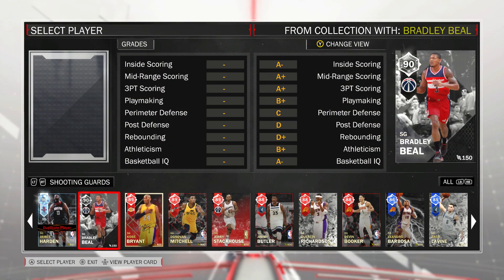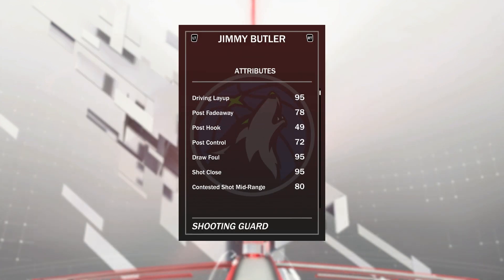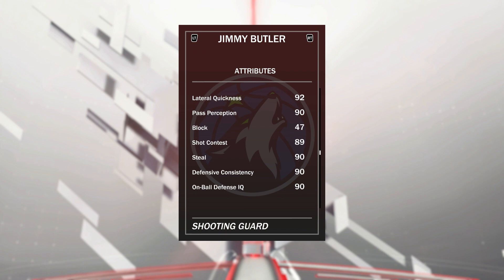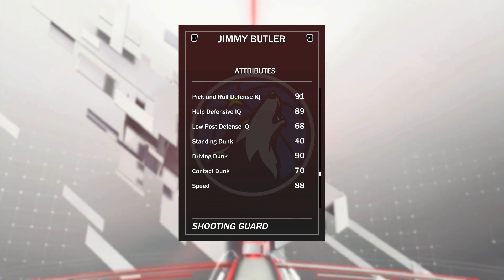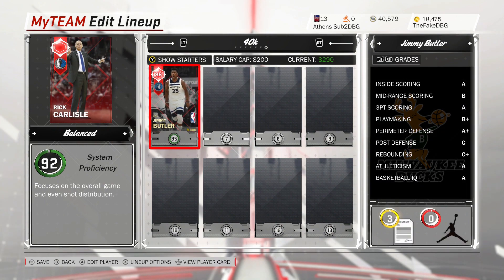Now on to the bench. At the point guard position, we have got a 4k MT Ruby — Jimmy Butler. He's got 95 driving layup, open shot mid of 80, open shot 3 of 86 with a nice release, 94 free throw, 86 ball control so he can speed boost. 92 lateral quickness, steal of 90, on-ball defensive IQ of 90 — so he's a lockdown defender. He's 6'7" and can dominate the point guard, and can be used as a Penny Hardaway or LeBron stopper. 88 speed, 86 speed with ball, 80 acceleration. Just an overall beast of a card.